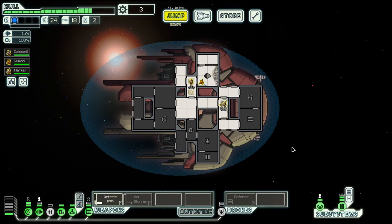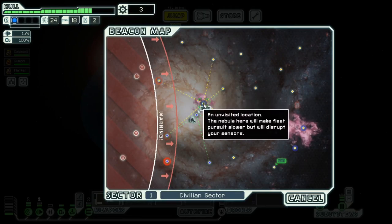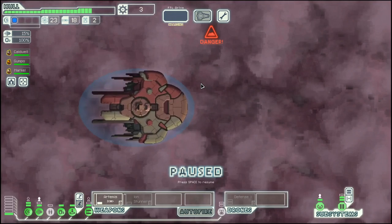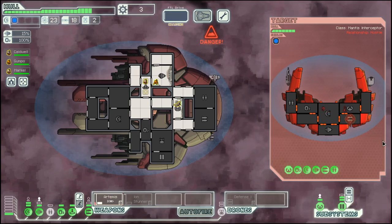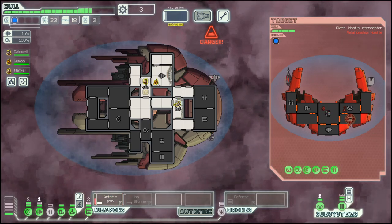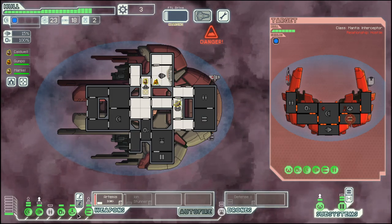And then have a defense drone. Now we are only lacking the power, but all of a sudden missile attacks are no longer that frightening. They do have a clone bay, which means boarding is somewhat out of the question.